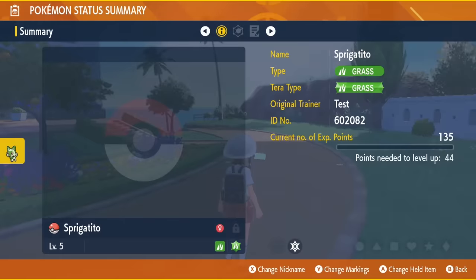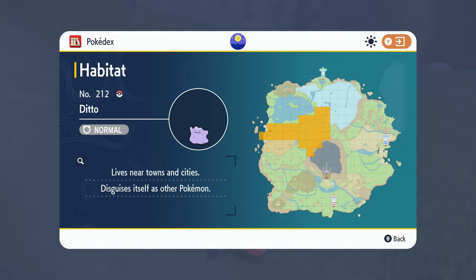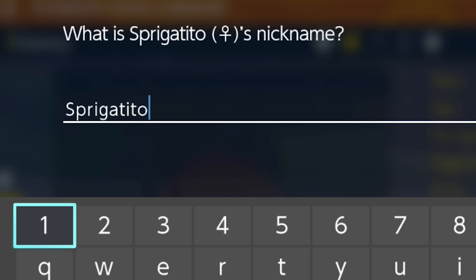However, what we can do here is reset for a female starter. You need a female because otherwise you'd need to get your hands on a Ditto in order to breed starter eggs, and that's not available until later in the game. The odds are a modest 12.5%, and thankfully gender shows up on the nickname screen, so it's quick and painless.